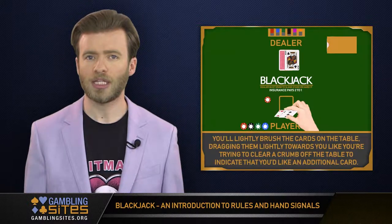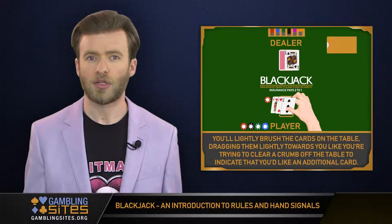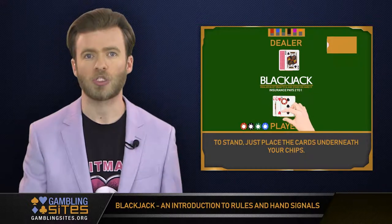In single deck games, you'll lightly brush the cards on the table, dragging them lightly towards you like you're trying to clear a crumb off the table. That would indicate that you'd like an additional card. To stand, just place the cards underneath your chips.